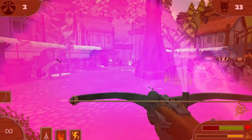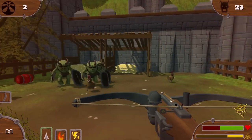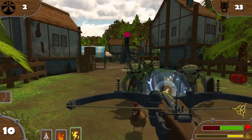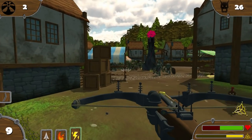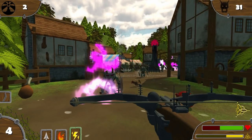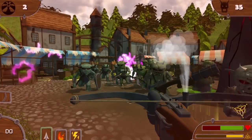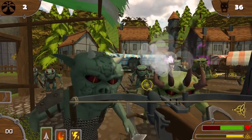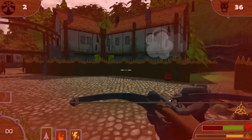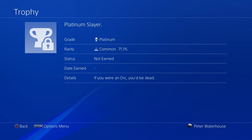Despite disappearing corpses and simplistic effects, the framerate tanks whenever anything moving is on the screen, and because the speed of the game is tied to the framerate, simply trying to control your aim becomes a wildly frustrating affair. How a game this ugly doesn't perform well on a PS4 is beyond me, and as a final product it just screams of sloppiness and inexperience. Orc Slayer opens with a Unity icon on the splash screen, so unfortunately it's living up to that stereotype — and 71.1% of players have earned a Platinum Trophy for this, which really just speaks for itself.